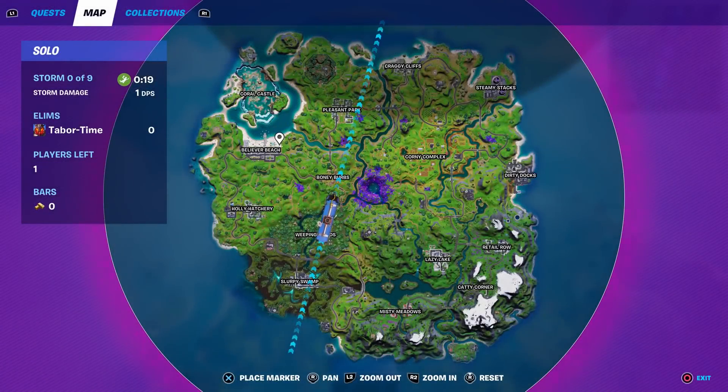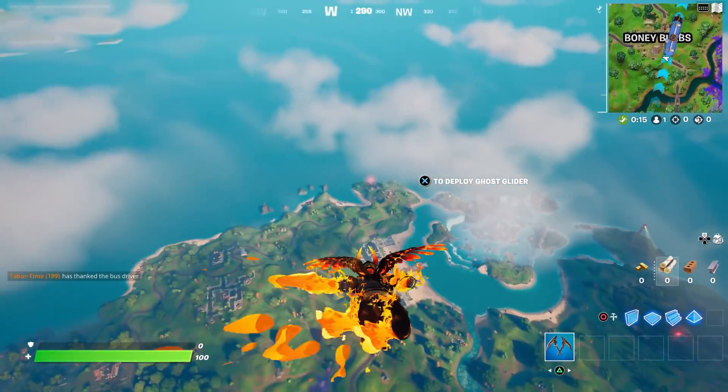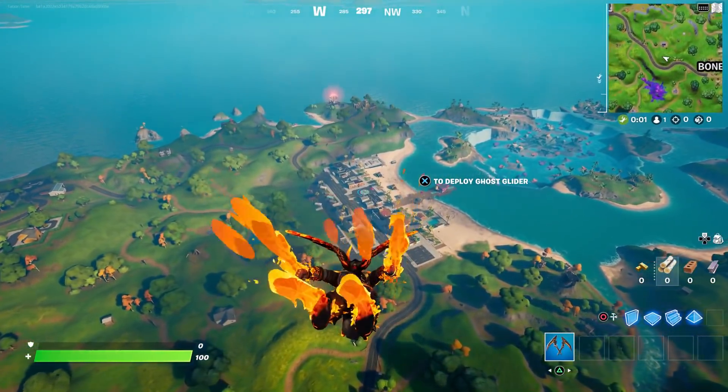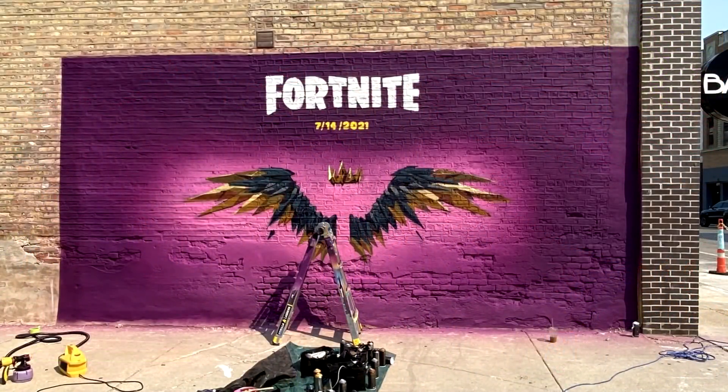LeBron James from the LA Lakers is going to be the next icon skin in Fortnite Battle Royale. We've known about this for a few days because in real life there was an event where they were drawing awesome LeBron James graffiti on walls — one such wall was in Chicago. Now we've got a little more evidence of something in-game representing this LeBron James icon series skin.